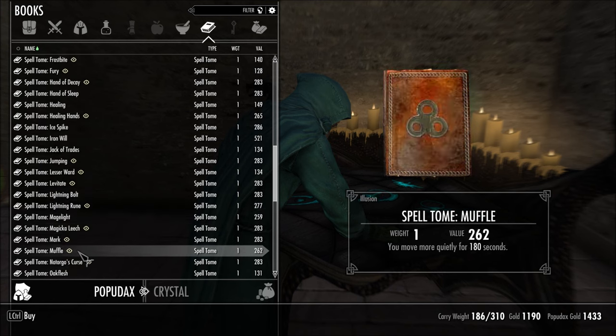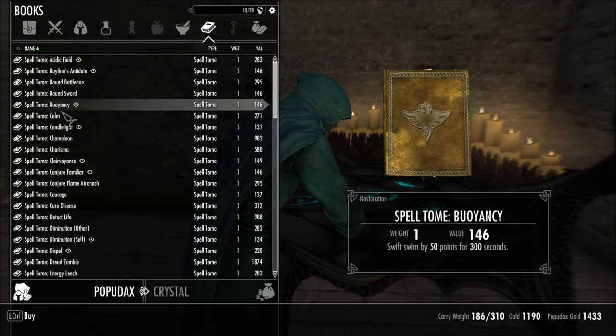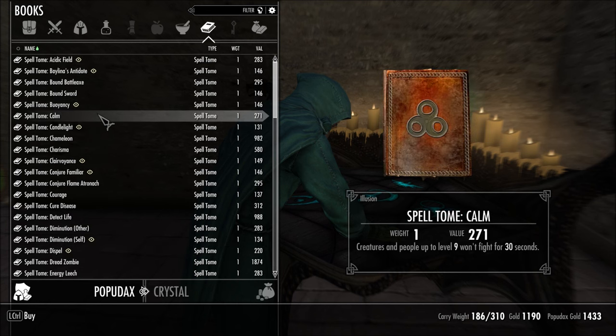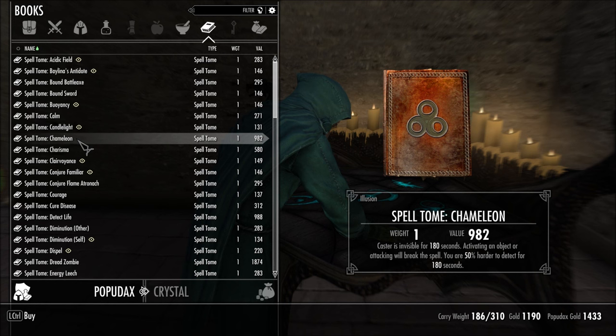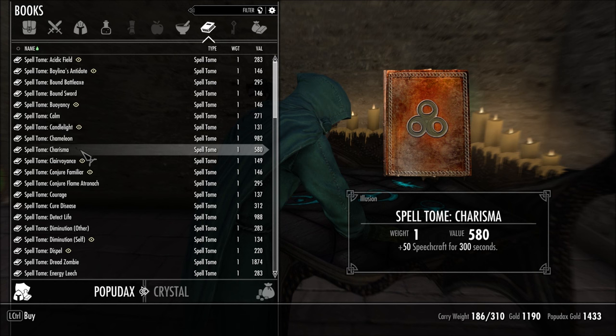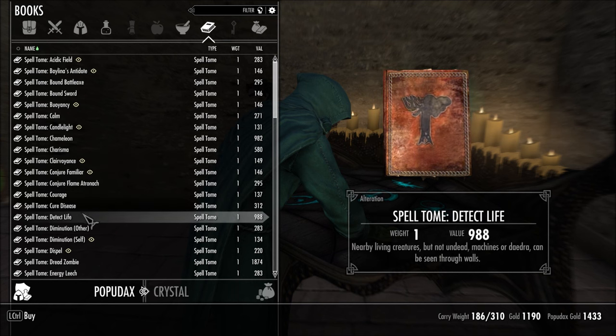What about the water breathing — do we not have it? Buoyancy, we have that. These spells are so expensive. Because I'd buy this — Charisma. Maybe we should use Charisma first and then buy stuff. Detect — oh, I wanted this. Detect Life.